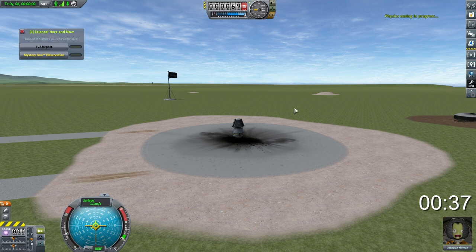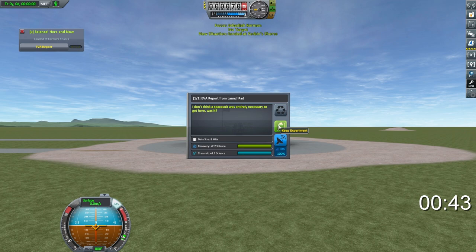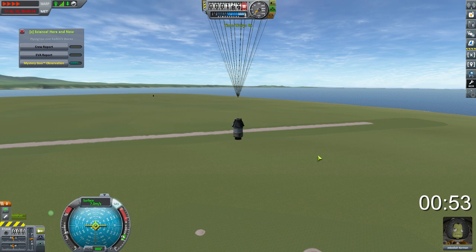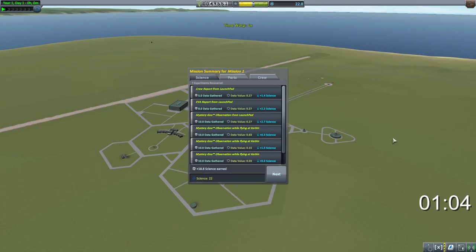This video has been recorded and played back in real time — you can see the clock ticking away in the bottom right corner. We've already picked up our science from the launch pad and are now picking up science from above the launch pad. We've also already completed those first two missions from mission control, so just after one minute of gameplay, we unlock the first two tiers of our science tech tree.